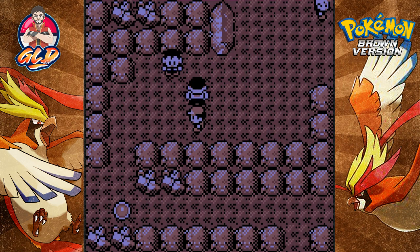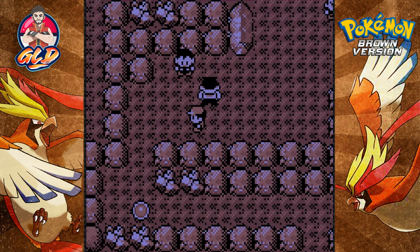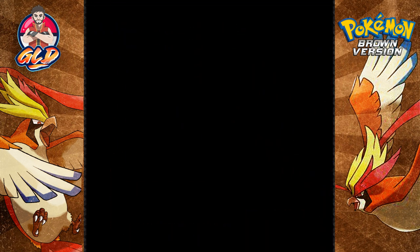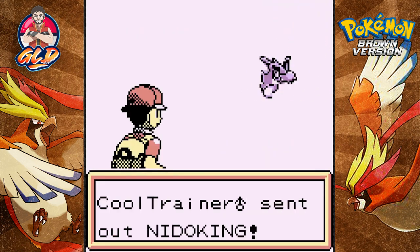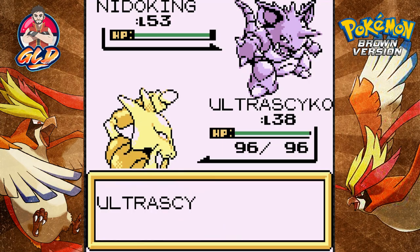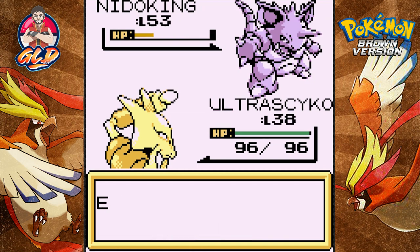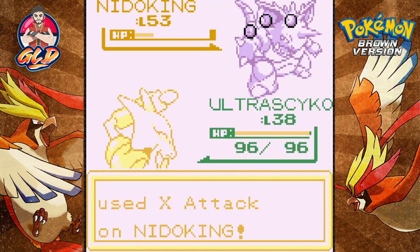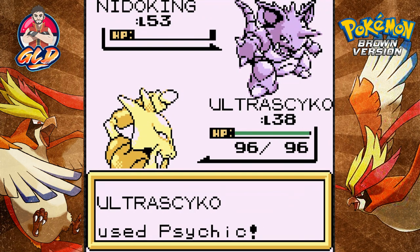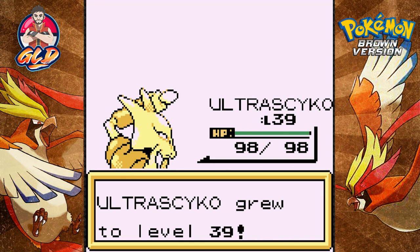Let's go for a change and use Ultra Psycho. Having trouble walking in here and I see somebody - it's a Nidoking! Picking the perfect Pokemon for me. Psychic attack, finish him! They're using X Attacks again. It looks like this gym is going to be a little easy because they're more focused on boosting their attacks and lowering our stats. Ultra Psycho grows to level 39.